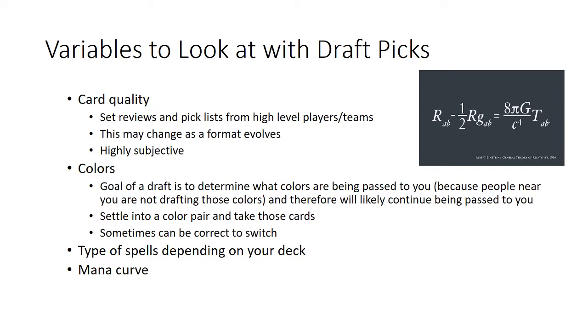Regarding colors: if you're in the middle of pack two with a black-red deck, you'll gravitate towards black and red cards. There might be a very good white card, but you may need to take the good black card instead because that's what goes in your deck. You want to be taking cards in your colors so you have the most tools at the end of the draft to build the best deck possible.